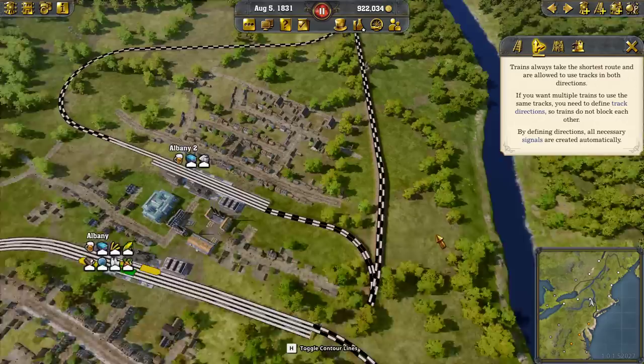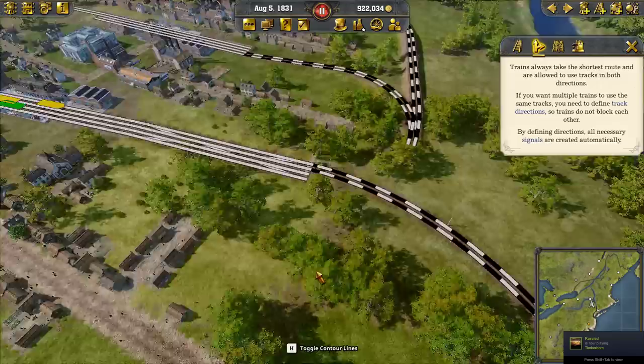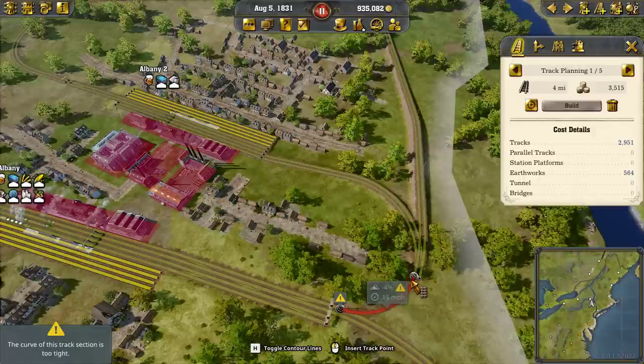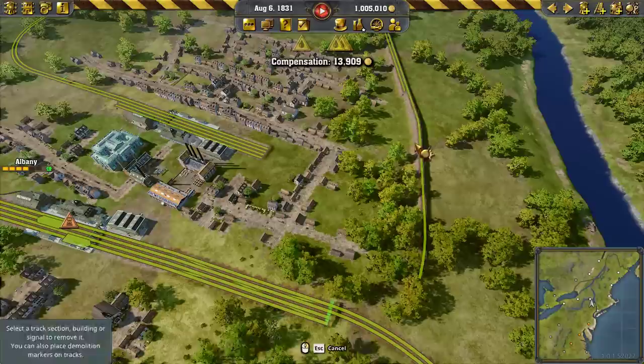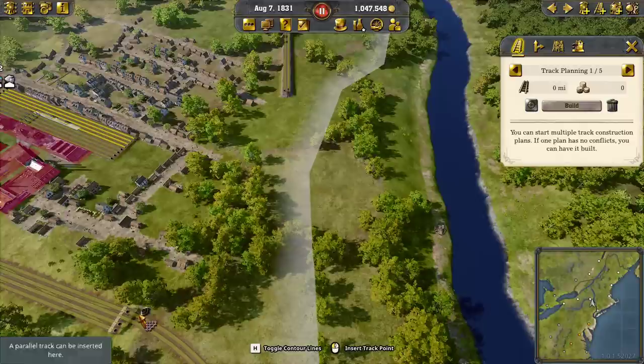Actually, I think what I'd rather do... no, I still need the milk down here. So we're desperately trying to grow Albany, and I'm going to support that by blowing up all its connections. We want this to be able to connect in like this and come up like this. Let's clean this up and try this again.